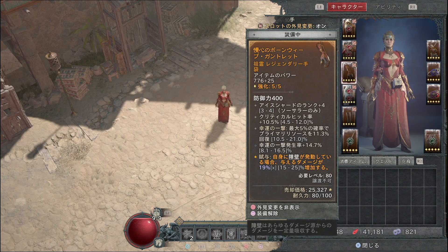手袋には必ずアイスシャードのランクプラス、クリティカルヒット率、幸運の一撃発生率を乗せてください。さらに攻撃速度も乗せてほしいです。幸運の一撃で最大5%の確率でプライマリーリソースを生成するものが付いていると、アイスシャードを打ちっぱなしでもマナが切れにくくなります。